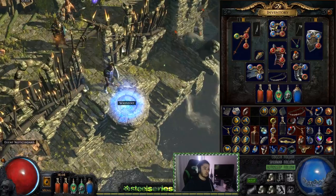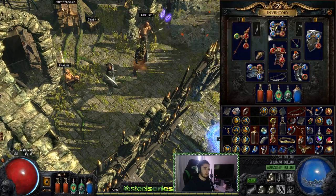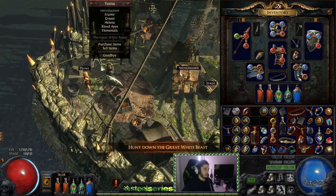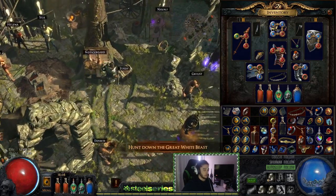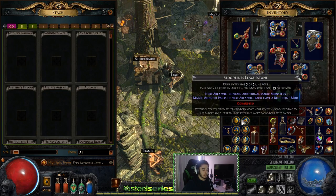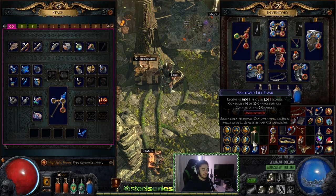We're currently running on a four-link: Increased Area of Effect, Righteous Fire, Spell Totem, and Concentrated Effect. Concentrated Effect should get swapped out for Controlled Destruction on boss fights, but I don't have one yet — I think I can buy one next quest. Leaguestones have kind of been a pain in the ass, they're really annoying to sort through and use. That's mainly a personal gripe, not really an issue with solo self-found itself.